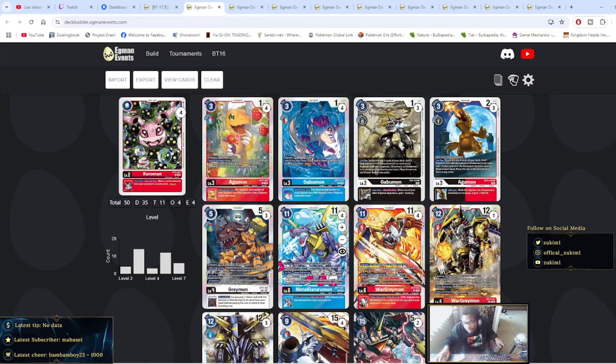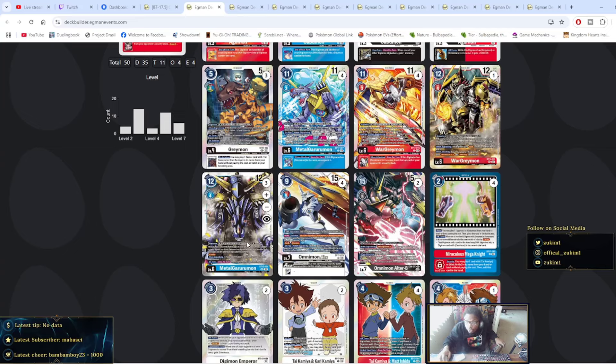Four of the BT-17 MetalGarurumons, four of the WarGreymons from BT-17, one of the BT-14 WarGreymons, and three of the MetalGarurumons from BT-15. Four Omnimon Aces — obviously this is the boss of your deck, so you're probably going to see four in every single list. This is from BT-17. Then two of the Omnimon Alter-B's from EX-4. Miraculous Mega Knight — they're running four of these in pretty much every single list, so we're all in agreement on this card.